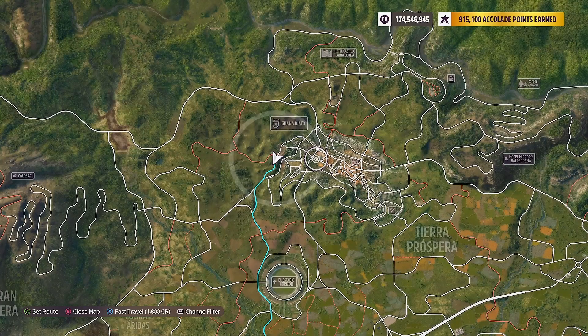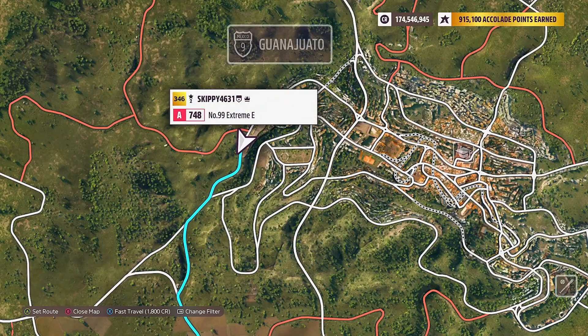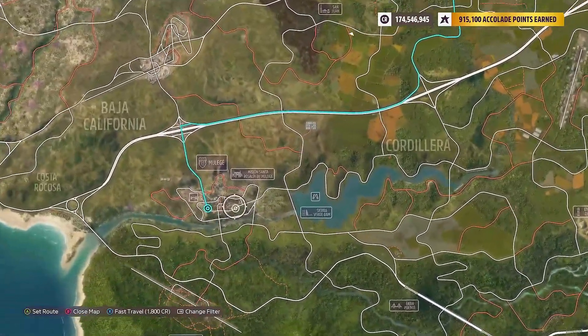For the actual challenge this week, we're going to need to smash fruit carts in our electric vehicle. There are two locations for these fruit carts: one is here on the west side of Guanajuato right where I am located, and the other location you can find them in Moolay.